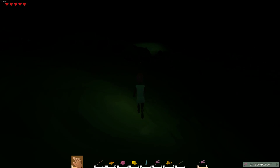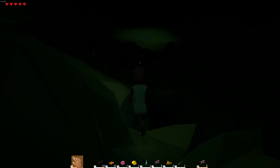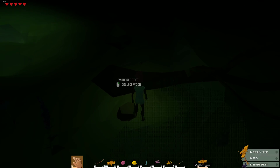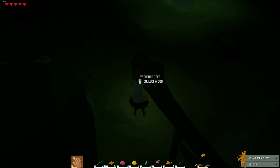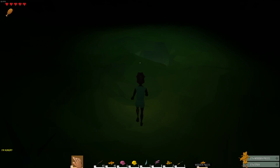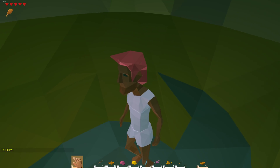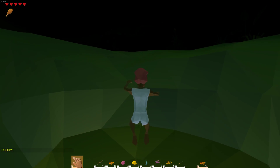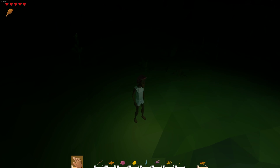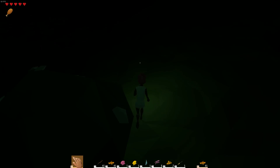Hey, there's some light over there. Let's go towards the light. What is this? What have we found here? That's a stone! Sometimes the trees glitch, like that. What have we got here? It's iron. Have I just trapped myself in a hole? No, okay, good. Why does the iron glow? That's a very good question — why does iron glow?